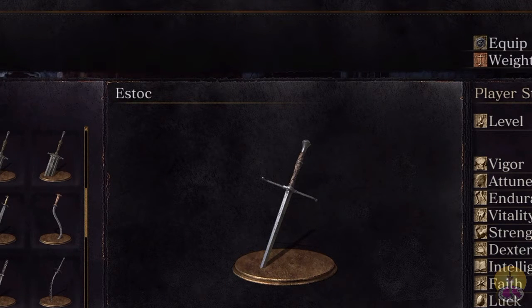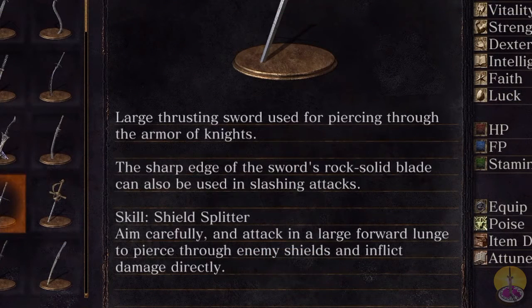This is a very common Reaper. The description reads: 'A large thrusting sword used for piercing through armor of knights. The sharp edge of the sword's rock-solid blade can also be used in slashing attacks.' The skill is the Shield Splitter — you haven't seen that since the Baltic Mailbreaker, one of the very first weapons I covered. Aim carefully and attack with a large forward lunge to pierce through an enemy shield and inflict damage directly.